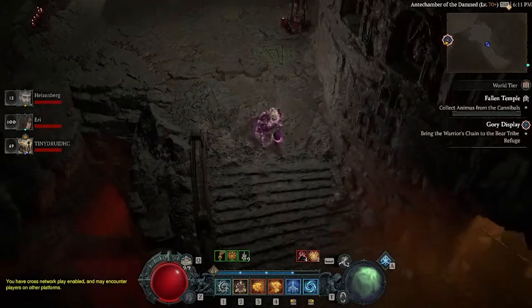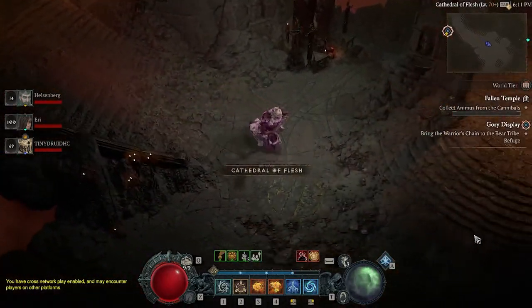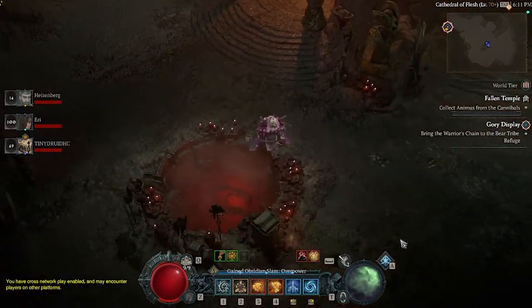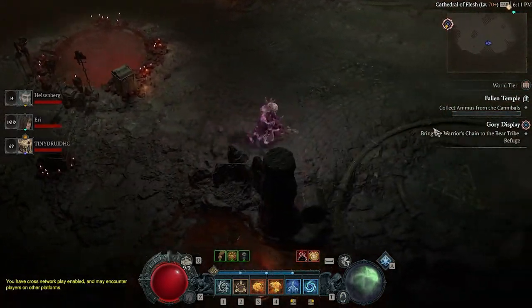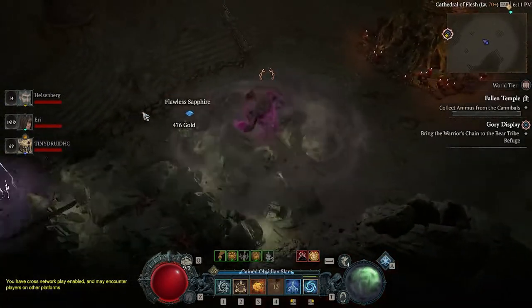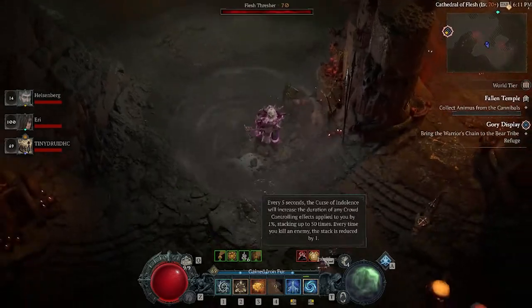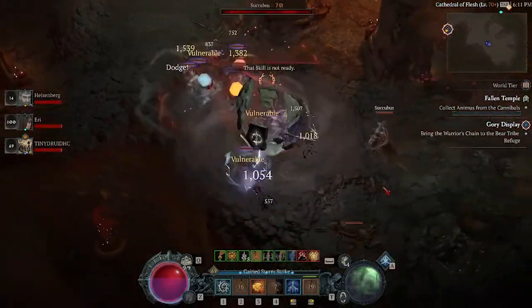After you turn it in, you have to go slay the Atomist Carriers to unlock the boss. Once you get all of the locations revealed and the Atomist Carrier slain, there will be two elites that finally spawn at the door — those are your last trial before you run into the boss.